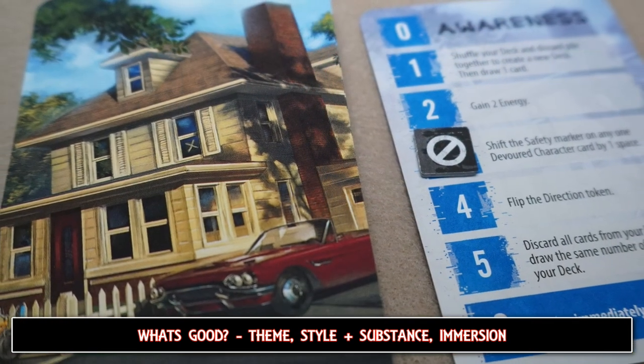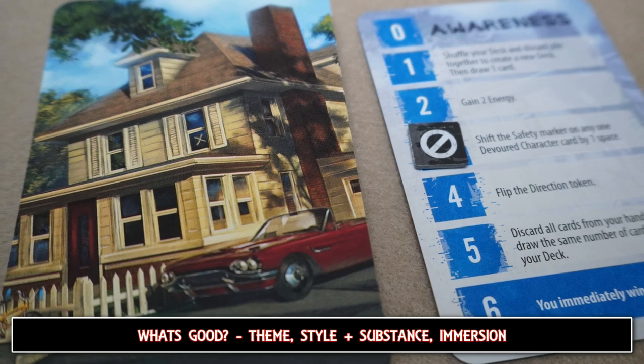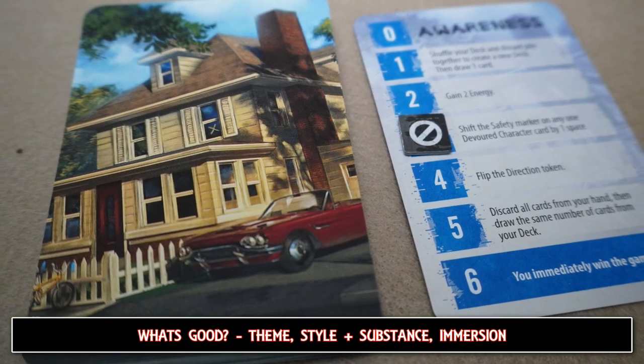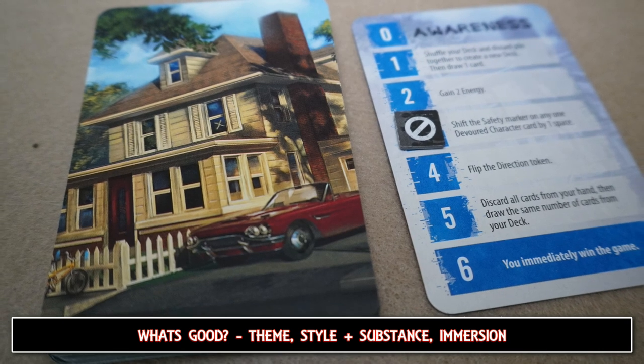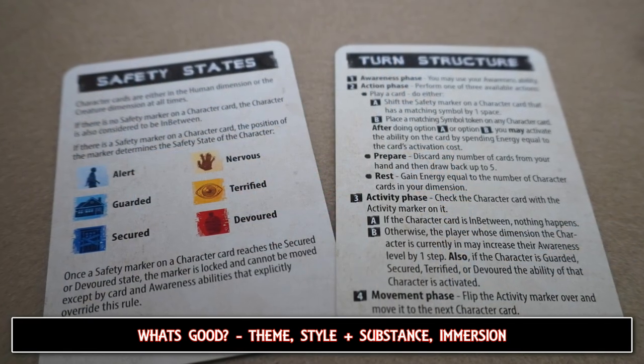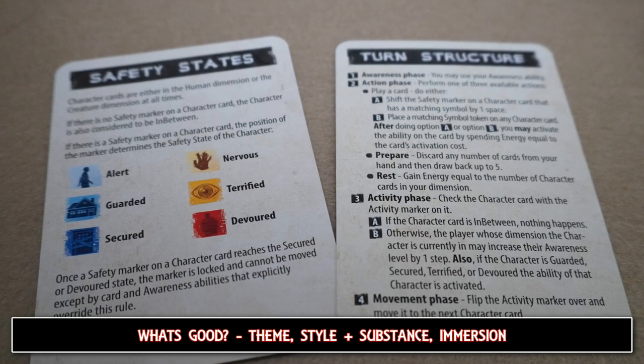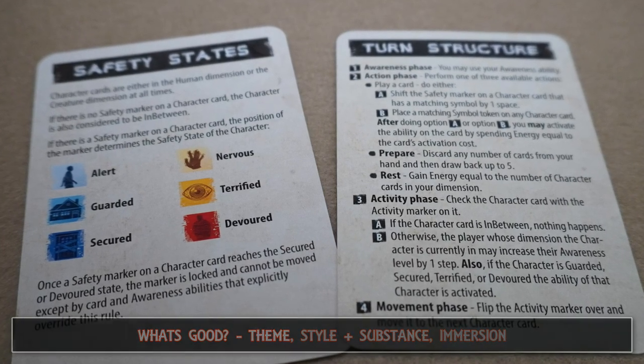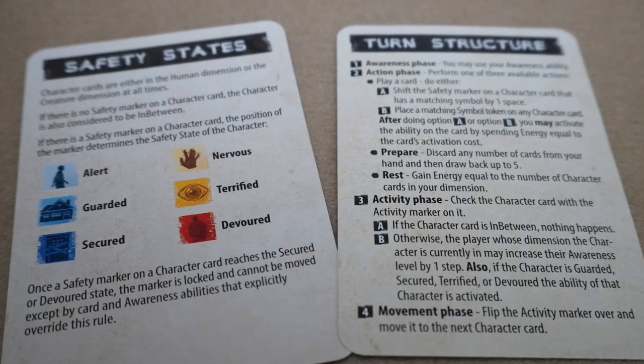The characters themselves come to light in the form of their abilities any time you give them a cuddle or the fright of their lives, resulting in a game that at first might feel a bit throwaway but ultimately has you caring about the folks in this story. This encourages you to put your best foot forward at all times to try and win the game.